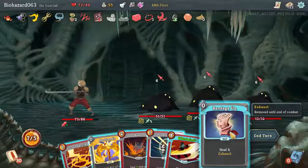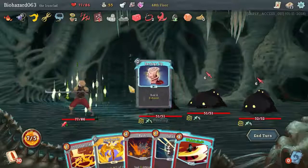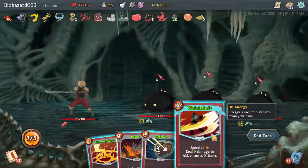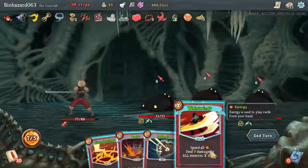Heal 4. Wow, cool. Probably should have used that first. Alright, so let's see. 63 — 63 times 2 is 126. Yeah, I think you guys are dead.